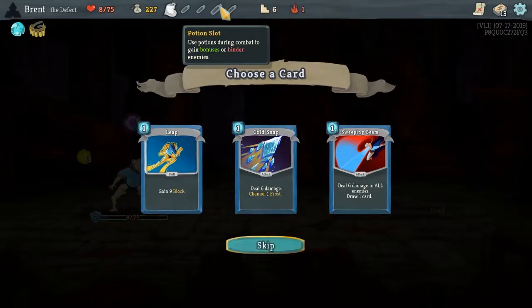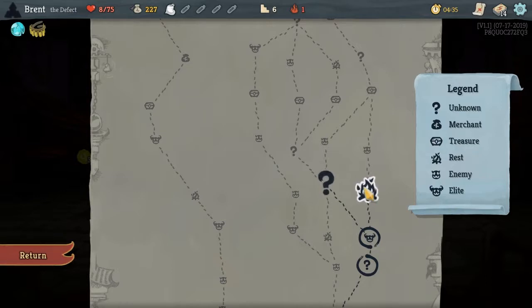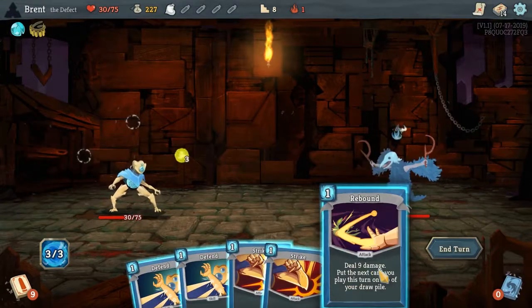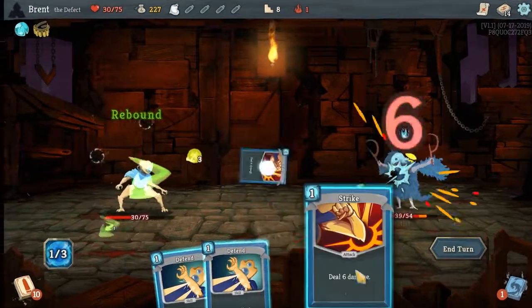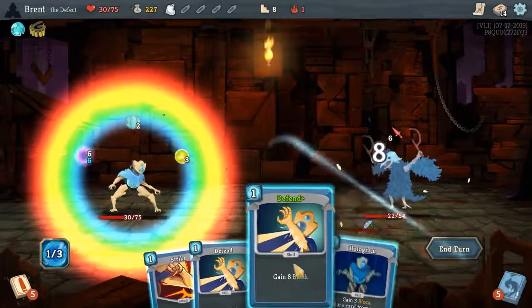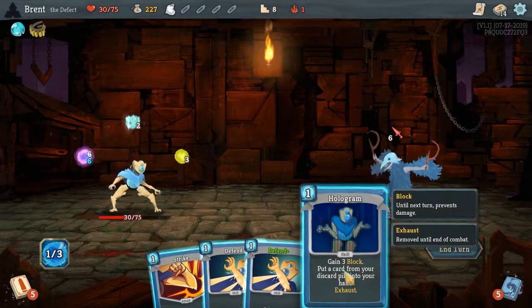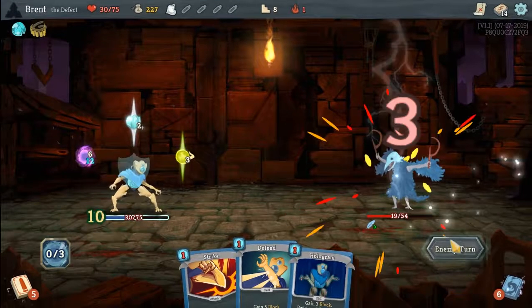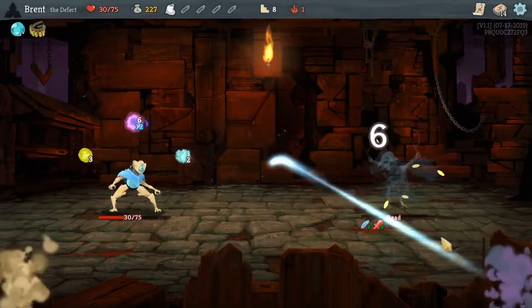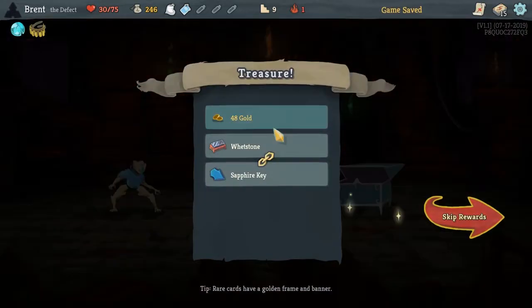We got Potion Belt — two extra potion slots, we have a bunch now. We'll go Cold Snap again — Cold Snap's just like a good offensive defensive card. I think we will go here and rest, as much as I don't want to. The Hologram puts the next card you play back on top — I need to remember that. I want it to be the other way around where it puts the last card you played back, but it's not. If it pulled it back to the top of the deck, doing Rainbow would have been really good. And he is done. Horror Potion is pretty good. We'll go with Charge Battery.